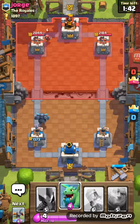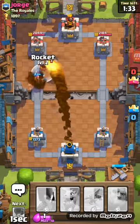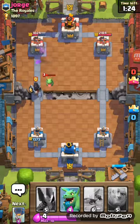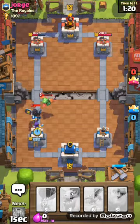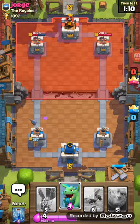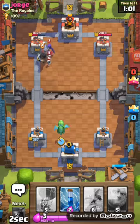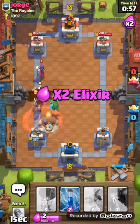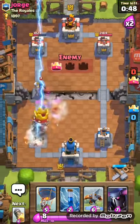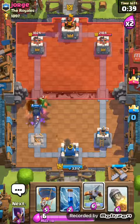He's sending down a PEKKA and a wizard — I'm waiting for that witch. I'll center one and kill the baby dragon; it's level three, I can get one hit off. I've got nothing. Just my tower — it could help. He just mirrored his Dark Prince. Guys, we might not win this one.